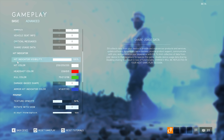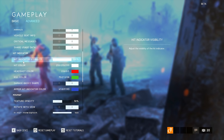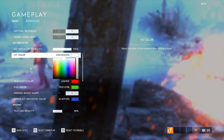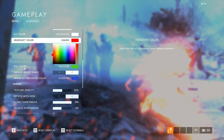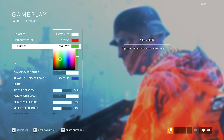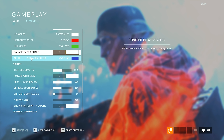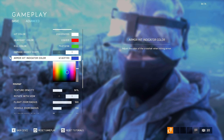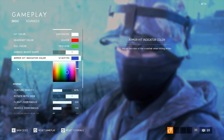Heat indicator — here you have to make a couple of changes. The visibility, of course, at 100%. Heat color — I have mine on default white, but for headshots I have it set to red so I know when I'm hitting headshots. When I score a kill, I have a green hit marker. Leave the damage-based shape enabled. Armor hit indicator color — I changed mine to blue, or a bluish-purple dark blue.